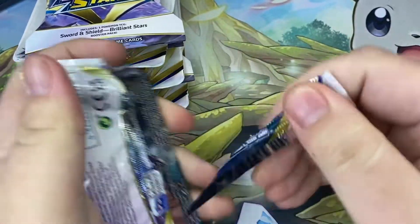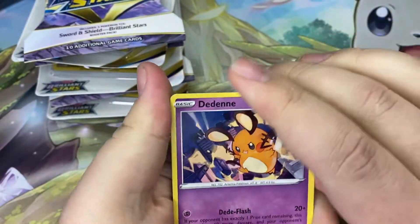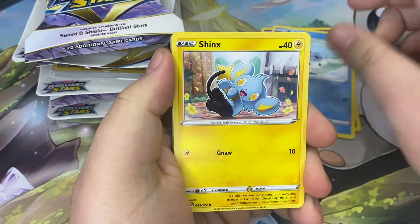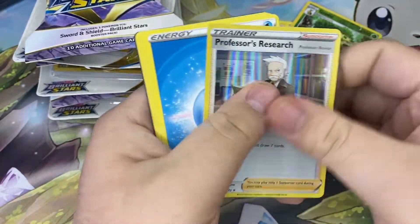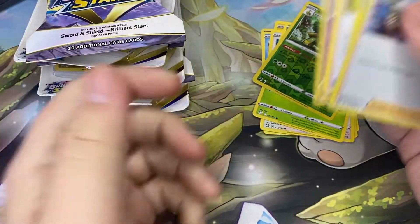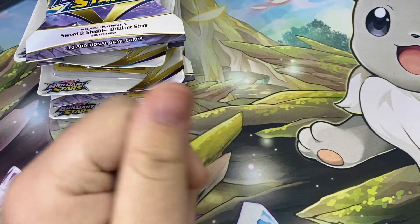I have two of the four. Rip that one open like a fucking heathen. There's the Denet, Dub Cheap, Shinx, Farfetched, Execute, Grottle, and a Hollow Rare Professor's Research. Code card — enjoy. These go over here because I have to build my binder still.